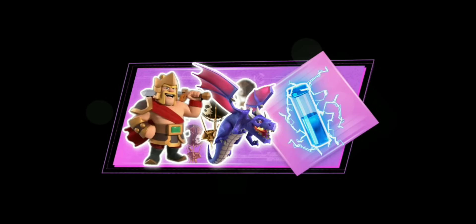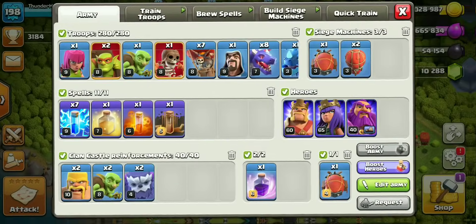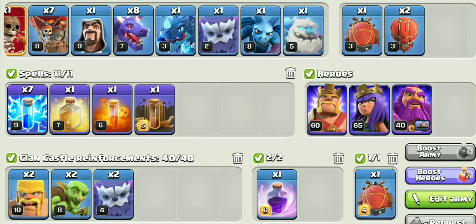At number five we have the easiest air attack of TH12: Zap Dragon. It works best on wide open bases. This is the general army composition — make changes according to the base.